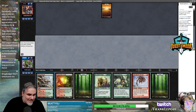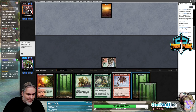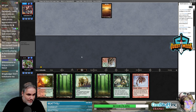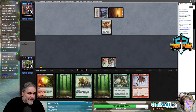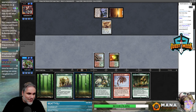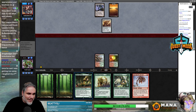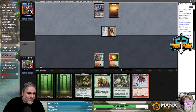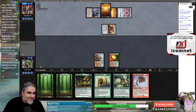Joraga Treespeaker — dang it. If we can get to five to go Through the Breach Woodfall Primus, it's pretty good. If we can get to turn six to go Through the Breach Woodfall Primus — so we're gonna take five, go land, take five, go Beast. Nope, we're gonna take five — yeah, that's pretty bad. It's a good start man, it's a solid start.